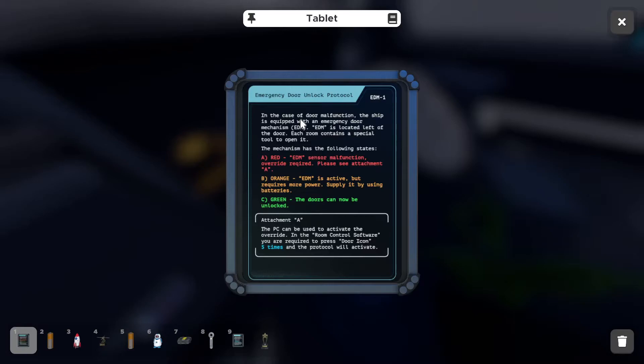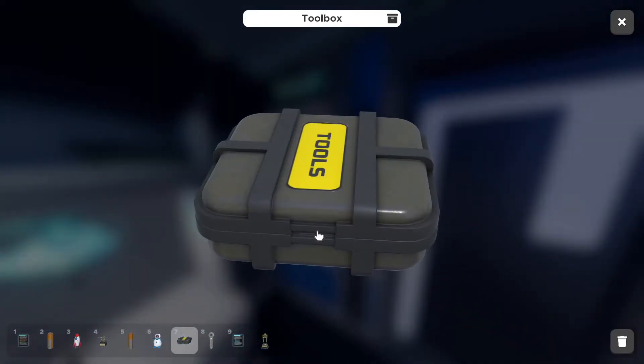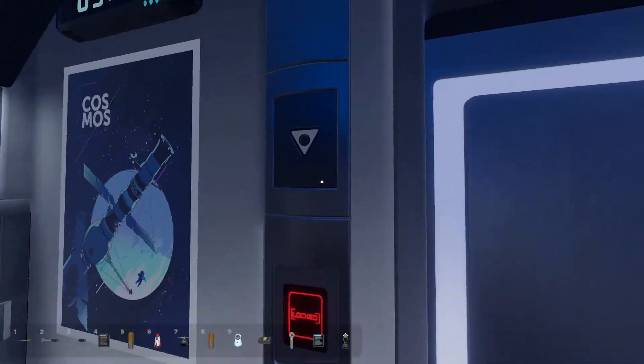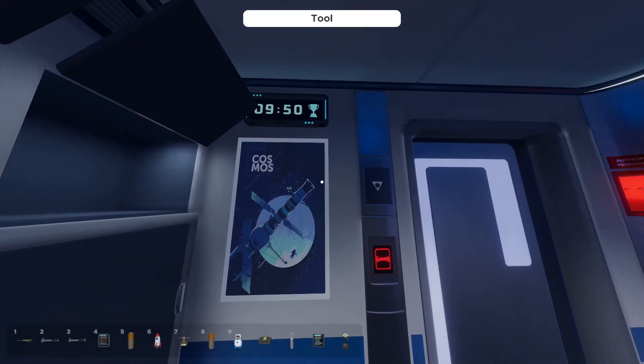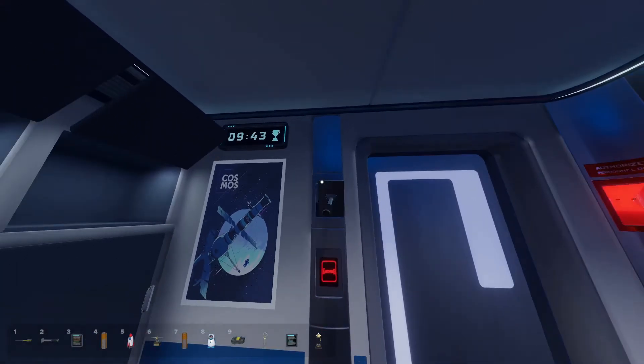Emergency door unlock protocol: in the case of a door malfunction, the ship's equipped with an emergency door mechanism. Located left of the door, each room contains a special tool to open it. Mechanism has the following states — Red: EDM sensor malfunction, override required, please see Attachment A. Orange: EDM is active but requires more power, supply it by using the batteries. Green: the doors can now be unlocked. So we need to open the toolbox. Which one of these tools will fit this? It's this one because it's a triangle with a circle — you fit it. Red, activate emergency protocol.